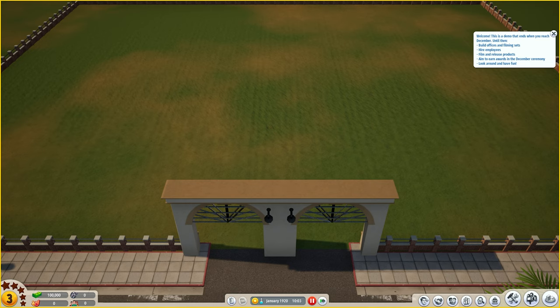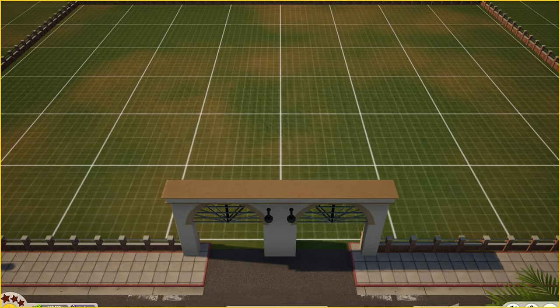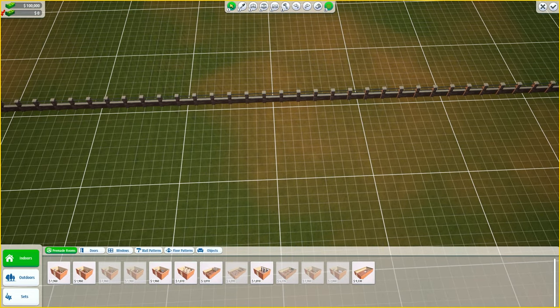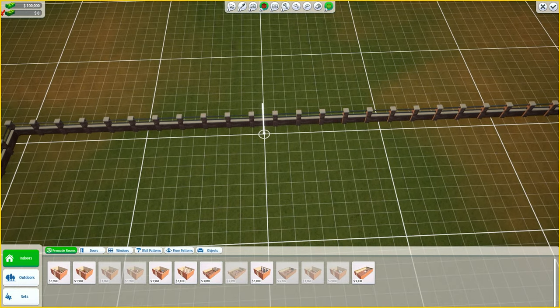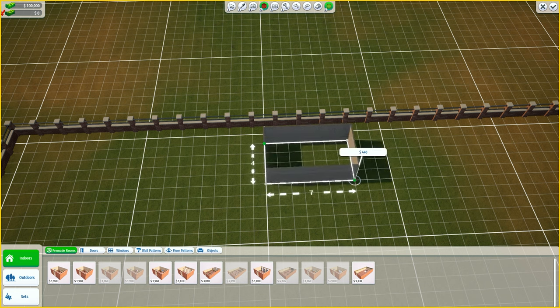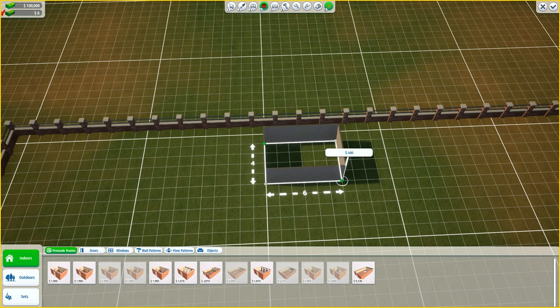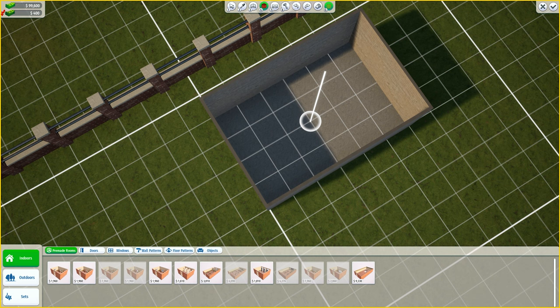The first steps to a very good production studio begin with actually building our studio. We're going to open up our build tab and start making some stuff. Let's begin with a basic room. Because if you build right up to this edge you can't actually place windows or doors on walls that go along there, so we're going to come one step in and build a little room - let's go four by six - and this is going to be our producer's room.